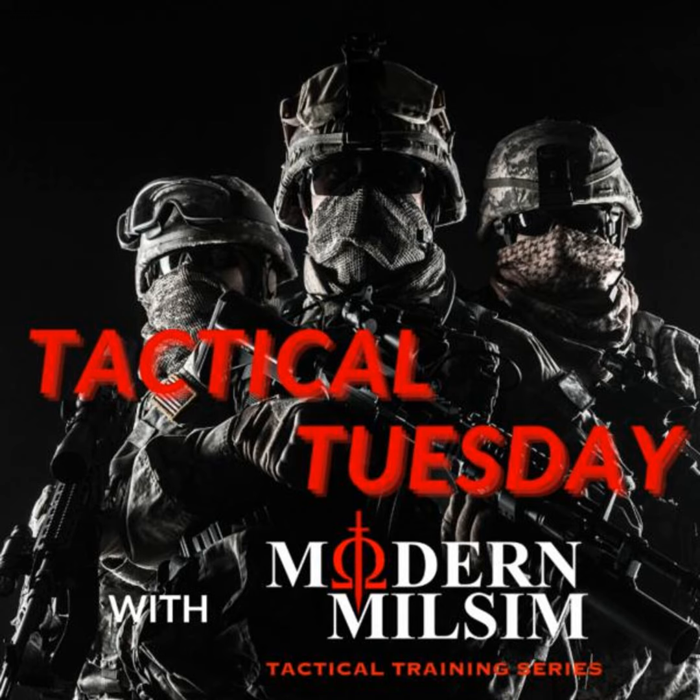Now, when it comes to effectively using the concealment aspect of cover, you need to apply five rules. Number one: when possible, look around cover instead of over it. People don't realize that when you look over the top of cover, you're exposing your entire forehead until you get your eyes above it, and at that point you've got more than half your head exposed — makes it a much bigger target. The better way is to use the side of cover to look. When you do that, you can poke one eye around the side of cover and expose much less of your head, making a much smaller target for the enemy to try to hit.